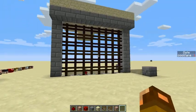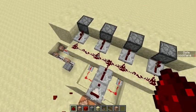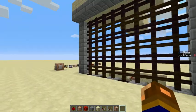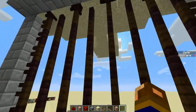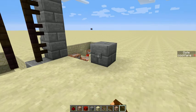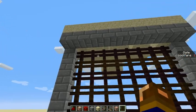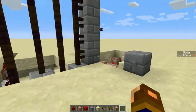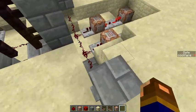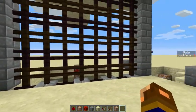Anyway guys, hopefully this has been useful for you. I'll try to make a survival version of this gate, but so far I had to use command blocks. Hopefully this has been informative for you and you'll try it out for yourself and improve upon my idea. Thank you so much for watching.